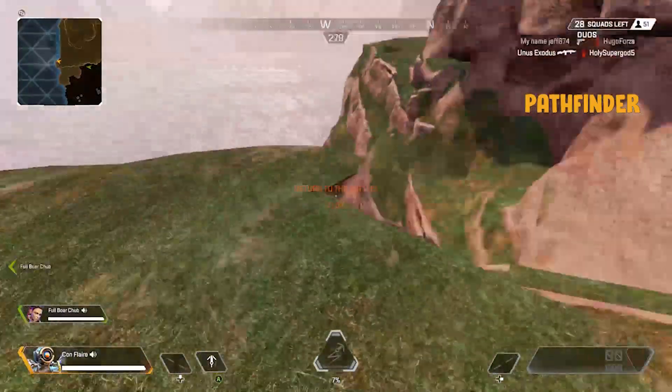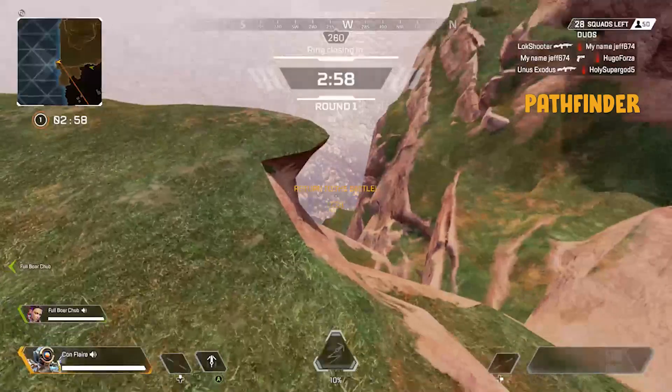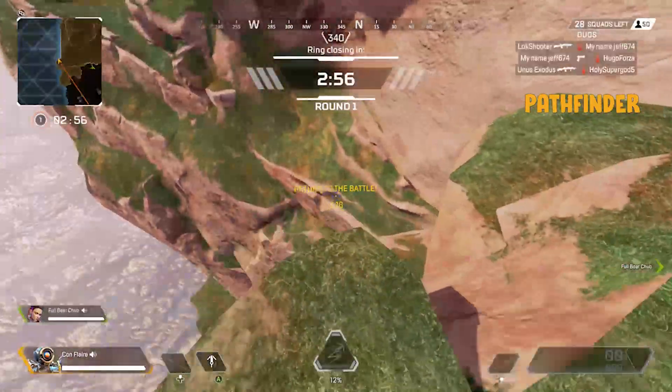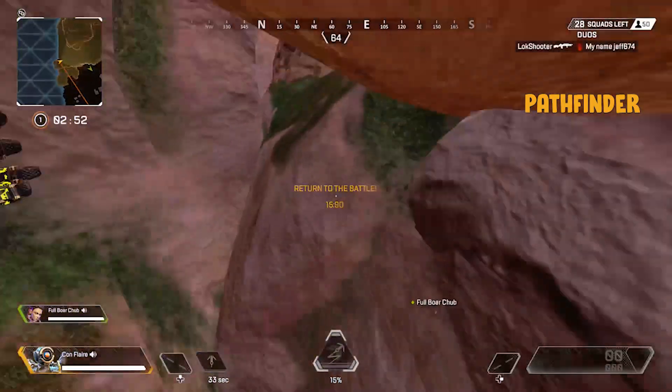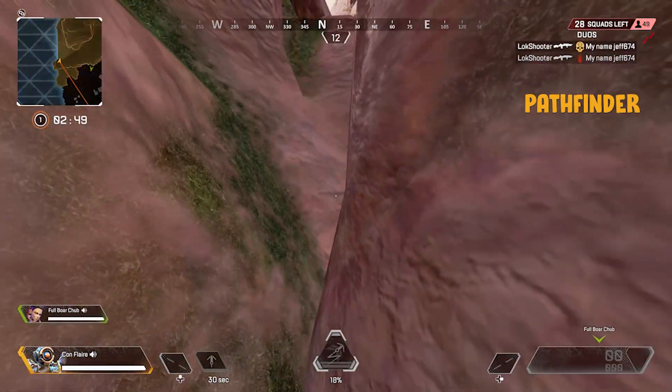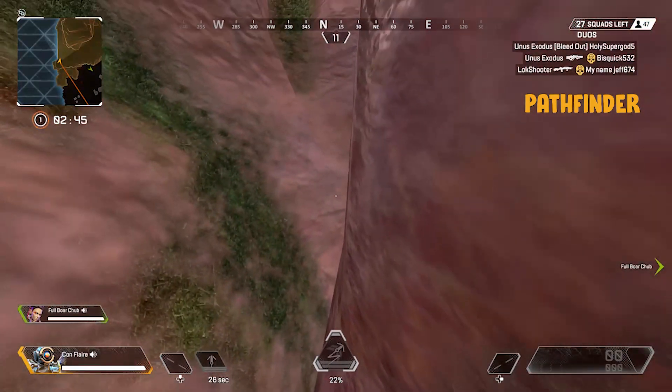So I'm going to show you Pathfinder real quick. First off, you need to come to this spot on the map. You need to come to this little kickout, look back in and grapple yourself in here. And then from here I've got to wait on a tactical, so we're going to switch to Full Bore Chubb and show his part.